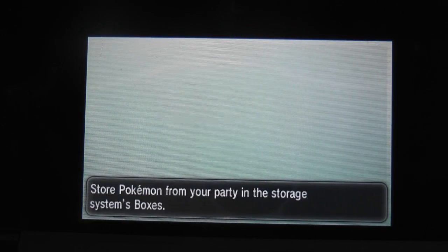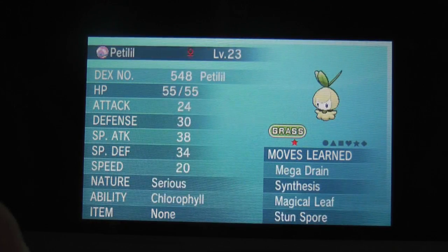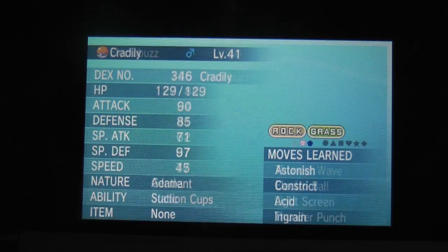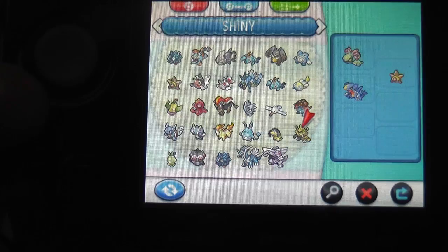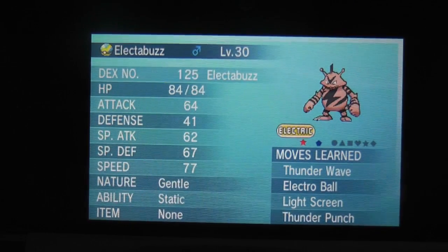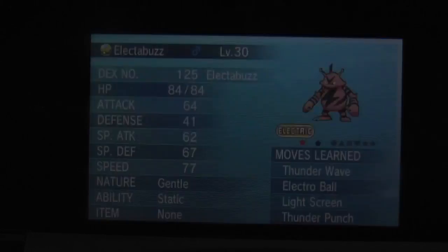If this shiny had a Jolly nature, I would have been completely set. My last shiny was a Helioptile — I always mix up the names in that evolution line. Here are a lot of the shiny Pokémon I've caught. I'm just going to drop Electabuzz in the box right there. The box is getting kind of full — at some point I'll make a video showcasing all my shiny Pokémon. But that's going to be it for this episode. Talk to you guys soon — take care!